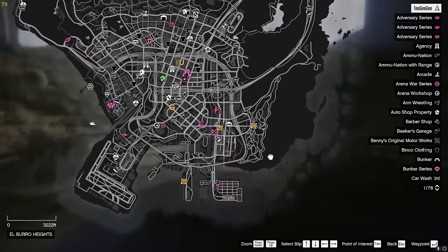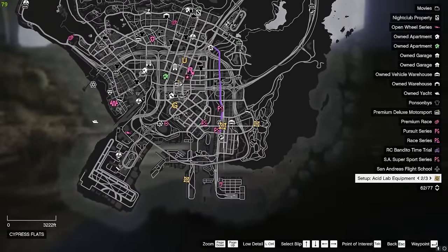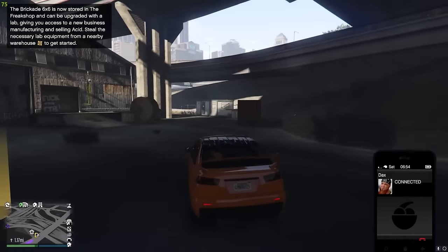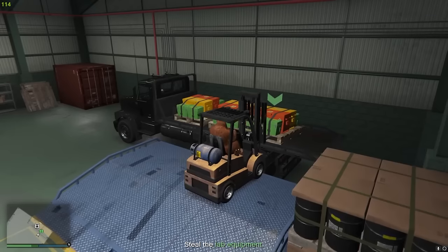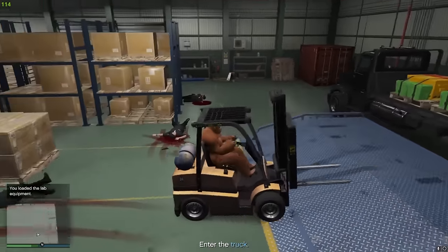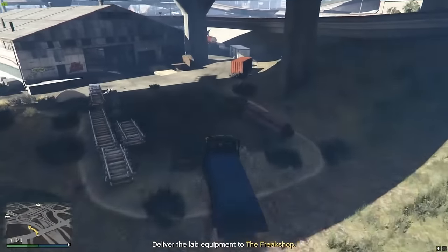From there, you have one more mission to complete. You'll have to go to one of three rival labs somewhere in Los Santos and complete a short forklift mission. You're going to need to put these three crates onto the back of this truck, and then drive the truck back to the Freak Shop.